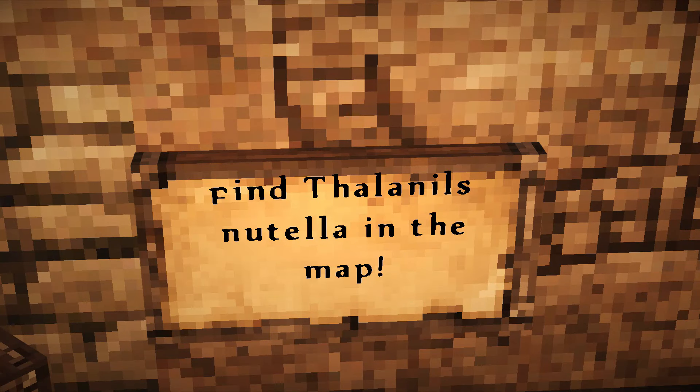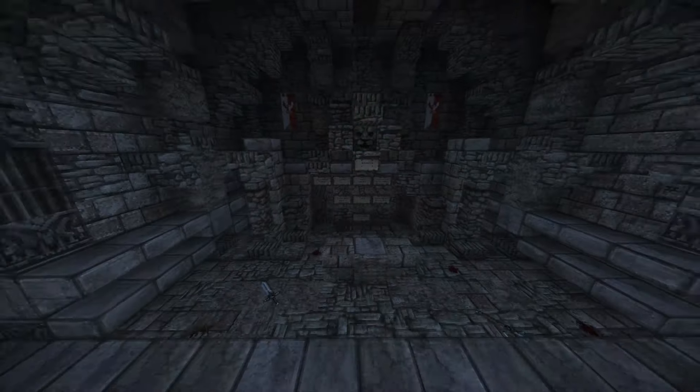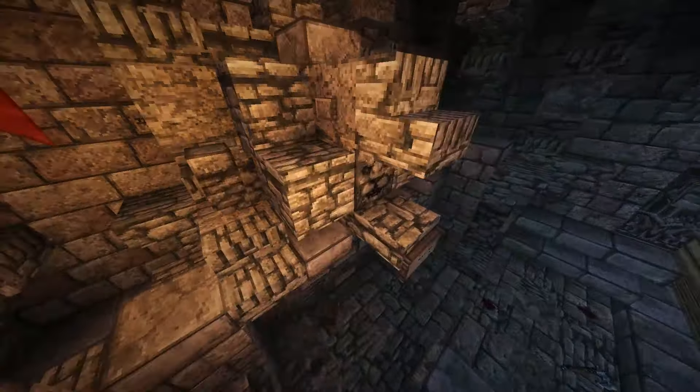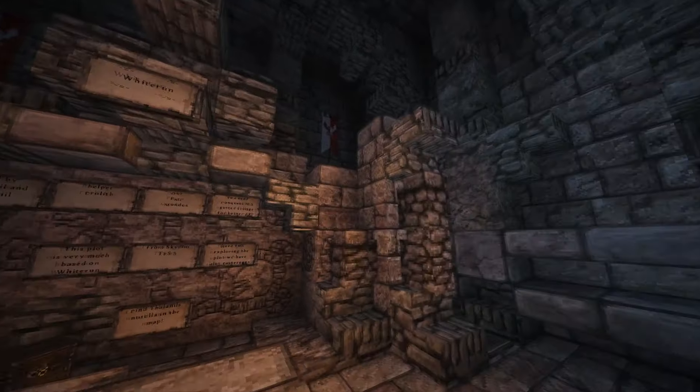Apparently Thalanil's Nutella is in the map somewhere. Anyway, it's really, really cool. There's even what looks like a shouting wall — a broken-down shouting wall — in a tomby area with draugr.